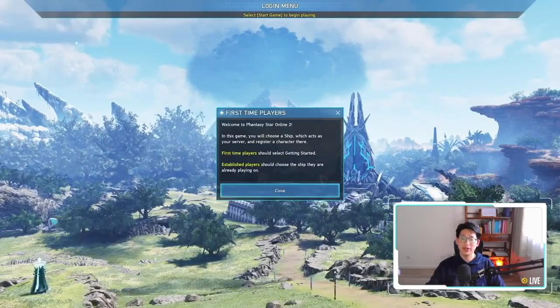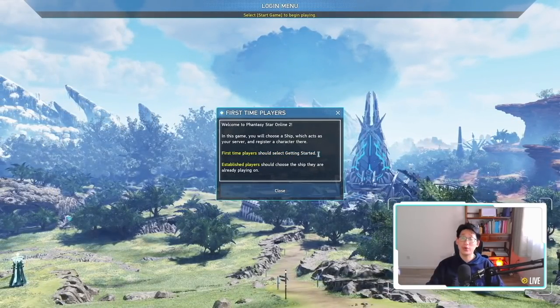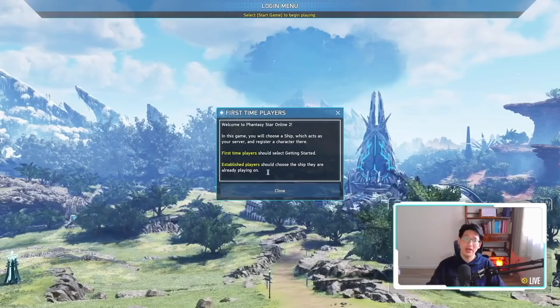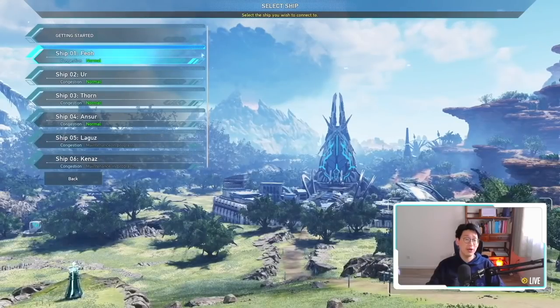In our case we're starting a brand new account, so we click on Start Game. Over here, it's important not to click on First Time Player because that will automatically throw you onto a random server. You actually want to choose your server so you can play with all your friends, so click Close and let the menu open up.